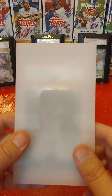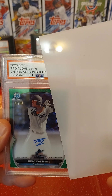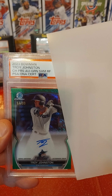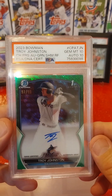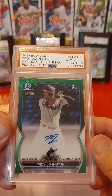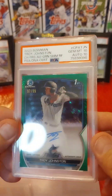This is the last one I'm going to show. I pulled this from a blaster that Ethan sent me of Bowman for this year. This is a 2023 Bowman Troy Johnson Green Shimmer Refractor, number 97 of 99. I got the card upgraded and the auto graded, and it came back Gem Mint 10 with an auto of 10. I am going to try to sell this one — put it up on my eBay, my Whatnot, Facebook, Instagram, YouTube. I'm looking for like 200 bucks for that.